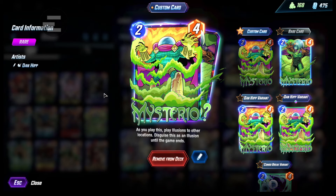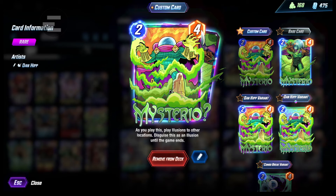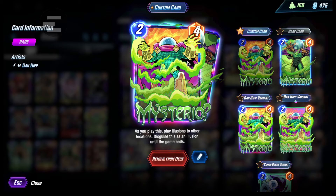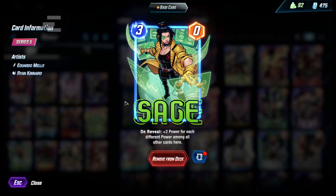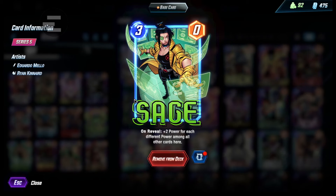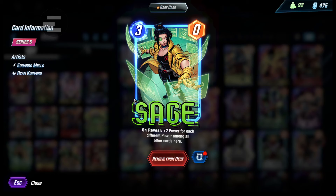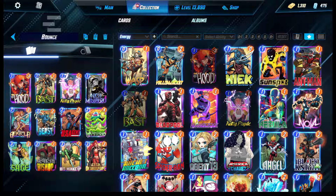Yeah, Mysterio — it's just the same idea. Mysterio is usually a turn-six play. You want to play Mysterio and then Hitmonkey because you get free three cards. Next is Sage. She could act more like a backup to Hitmonkey. Usually you could use her on turn five in conjunction with Beast. She's a very flexible card.